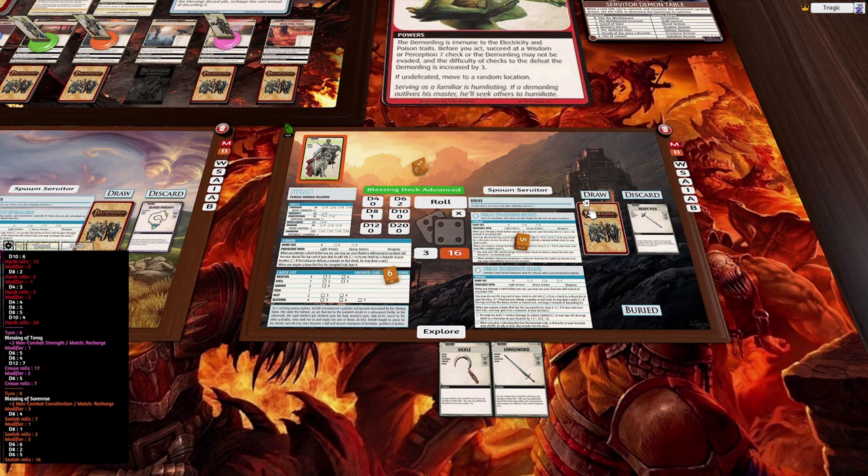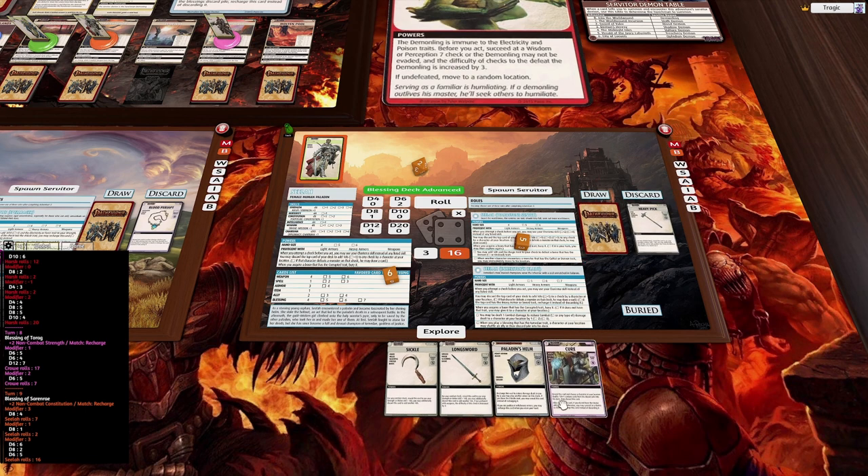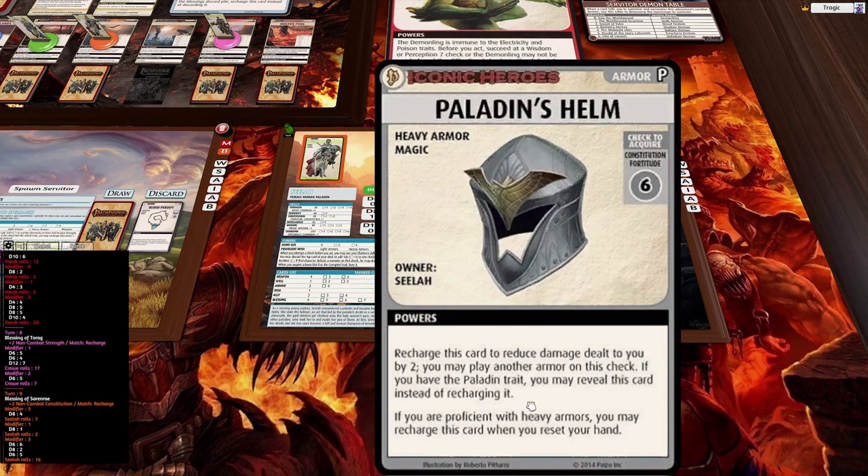We discard the heavy pick and keep both other cards, then draw two more. There's our cure and our helm — excellent.